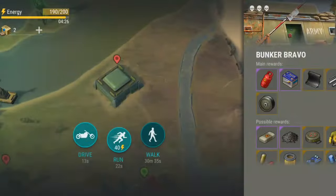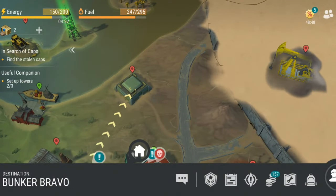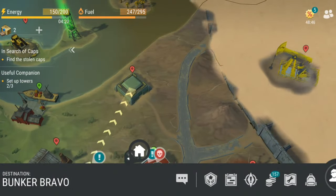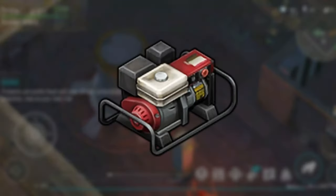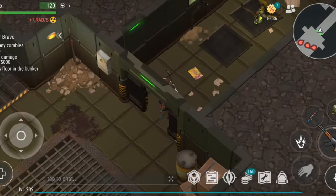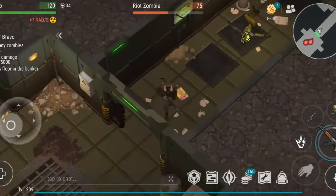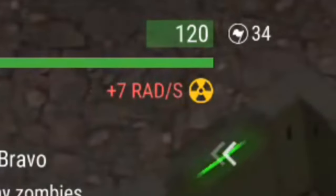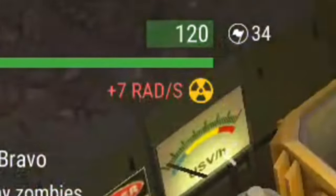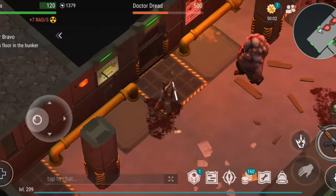Bunker Bravo is a permanent location found north on the global map, requiring 40 energy to travel to and resetting every 48 hours. To access Bunker Bravo's sub-levels, you will need an electronic generator. Bunker Bravo is by far the most challenging location in the game. The zombies here have high health and deal significant damage. Additionally, radiation causes the player to lose health over time, making it even tougher to survive. The bosses, especially Dr. Red, are among the hardest to defeat.